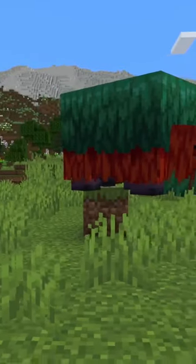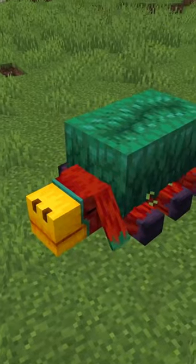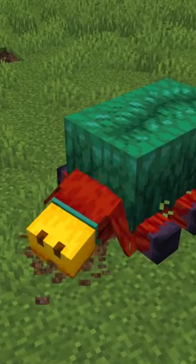The walking animation of the Sniffer is based off of the centipede, and the splooting animation is based off of the corgi. Oh yeah, and that's called a sploot.